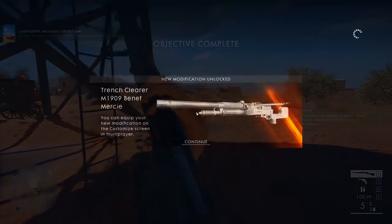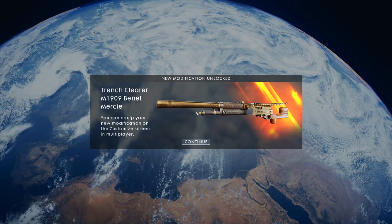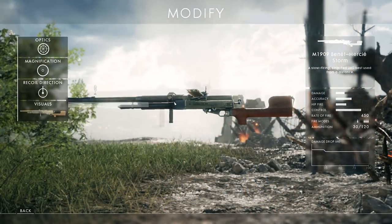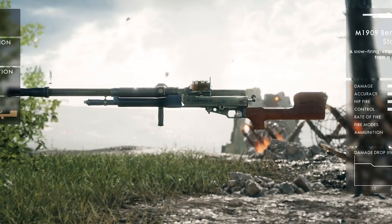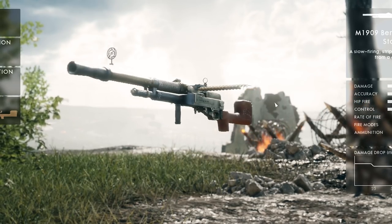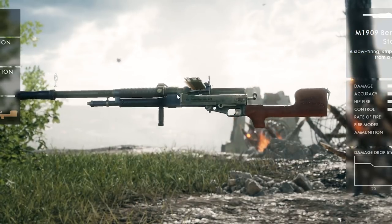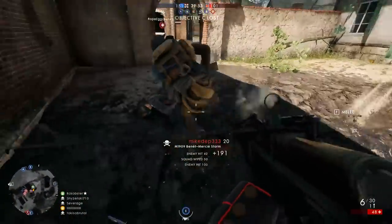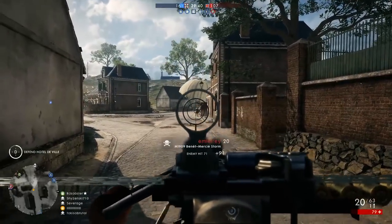Now there's another skin that you can get from the campaign simply by beating it and watching the outro sequence — you will unlock the Trench Cleaner skin for the M1909 machine gun. This skin adds a brass colored barrel and a gun body with some extremely cool engravings. On the side of the weapon, it says 'go forward or die.' There are a bunch of Harlem Hellfighter skins in the game and this is one of them, as it's clearly labeled on the stock of the gun. The barrel has '369th' engraved on it, which was the Hellfighters' Regiment composed of African Americans and Puerto Ricans. It's definitely a cool weapon skin and one of the easiest to get since all you have to do is complete the campaign.